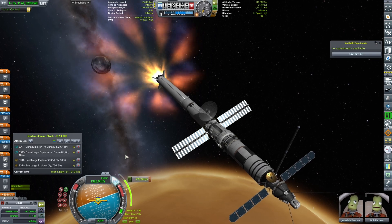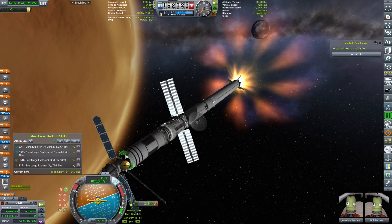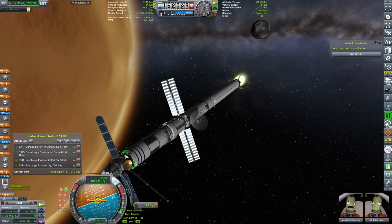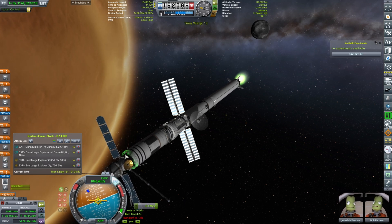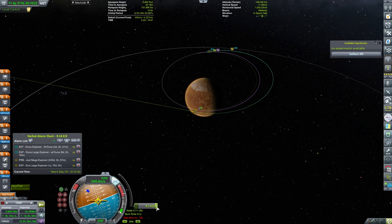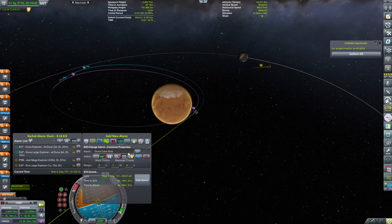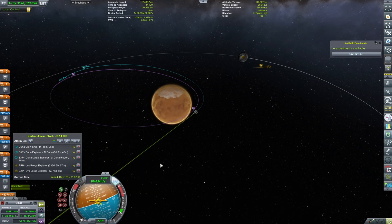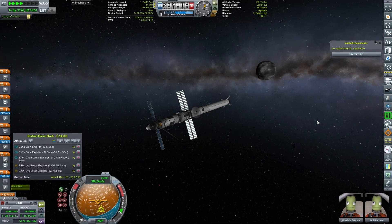We've just got to be sure we're correctly aligned, and let's burn. I think a little more — it has to be exactly right. I think that's good enough. Do we have an Ike encounter? We do. We're going to do a quick flyby. I don't need Ike low or Ike high — I just care about passing by Ike and grabbing some science.